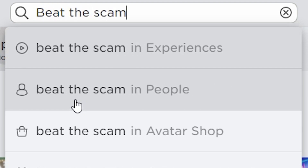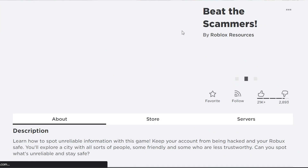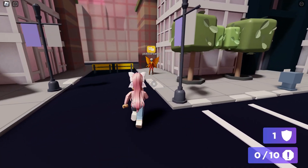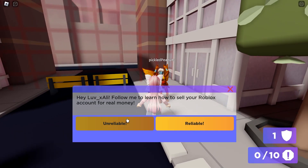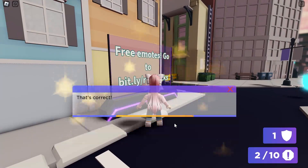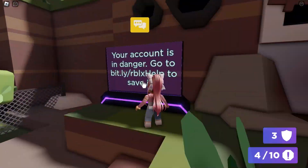For this free item, just search up this game called Beat the Scammers — it will be the first one that pops up. Once you're in the game, all you have to do is find 10 signs or people telling you fake information, and just make sure you press 'unreliable.' Once you do that for 10 signs, you will get the free item.